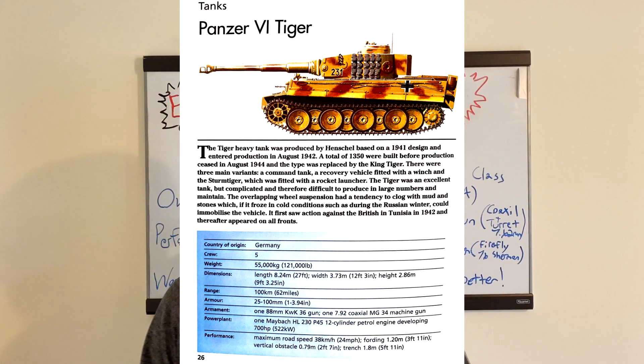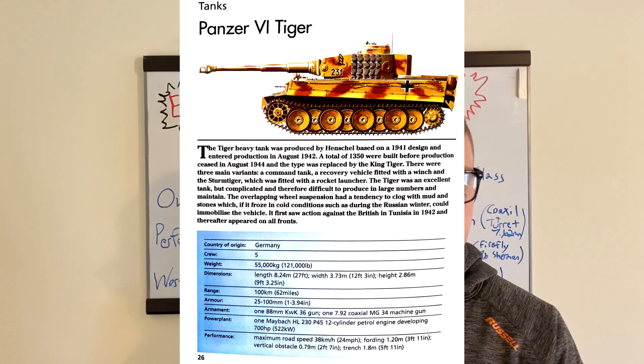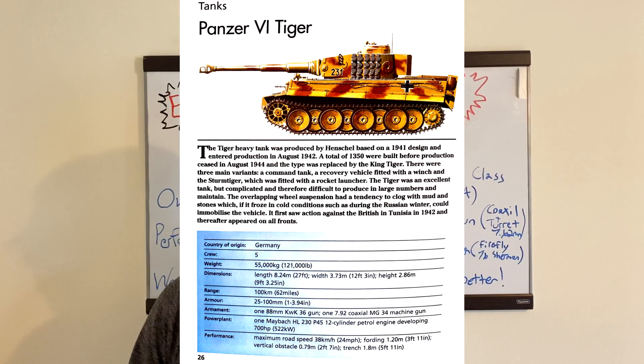A total of 1,350 were built before production ceased in August of 1944, and the type was replaced by the King Tiger. There were three main variants: a command tank, a recovery vehicle fitted with a winch, and the Sturm Tiger, which was fitted with a rocket launcher. The Tiger was an excellent tank, but complicated and therefore difficult to produce in large numbers to maintain. The overlapping wheel suspension had a tendency to clog with mud and stones, and if it froze in cold conditions, such as during the Russian winter, it could immobilize the vehicle.